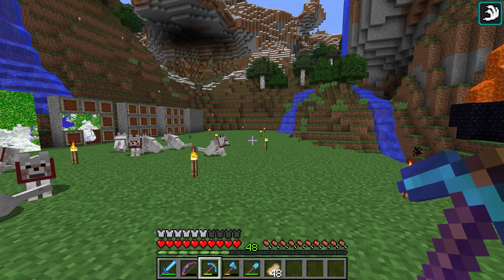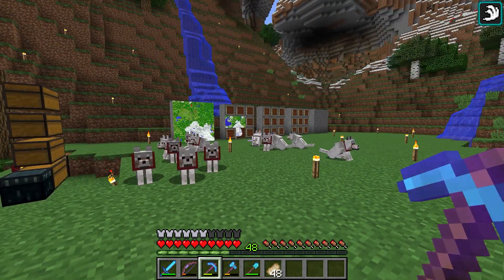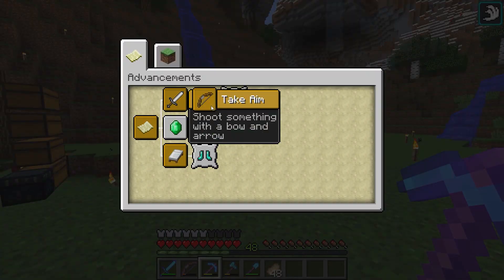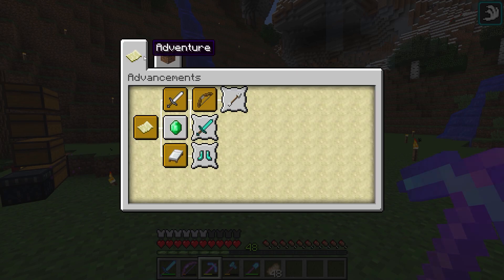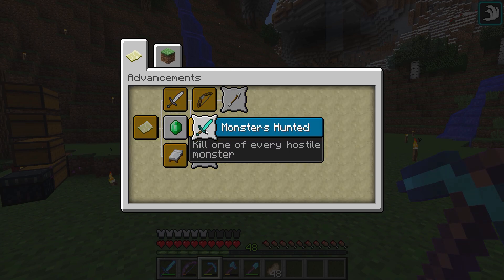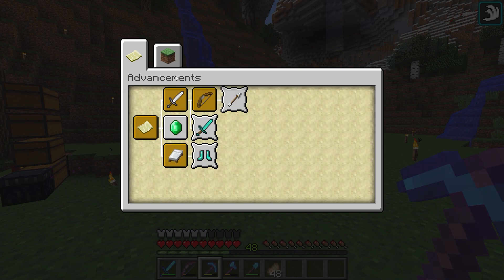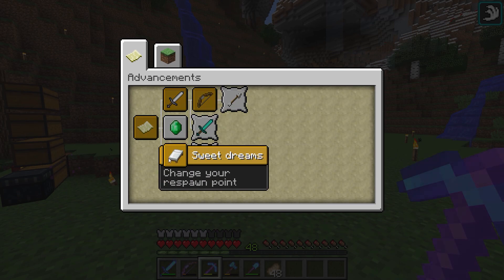We're on the latest snapshot — 17w15a — which implemented some interesting stuff in terms of advancements. I did get an advancement on camera finally: I got the bow advancement. If we head into our advancements, we have this adventure tab — I'm not sure why it's before the Minecraft tab. I still haven't gotten Sniper Duel, and there's a new 'Monsters Hunted' advancement — kill one of every mob. There's also a new 'Adventuring Time' — discover every biome — which was an achievement before.